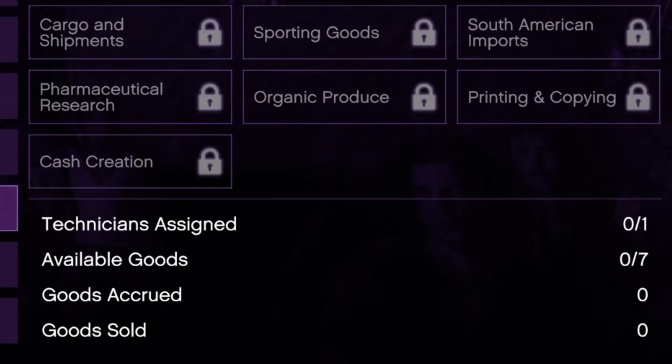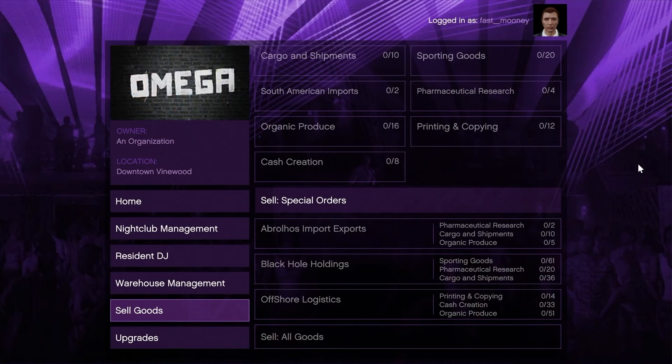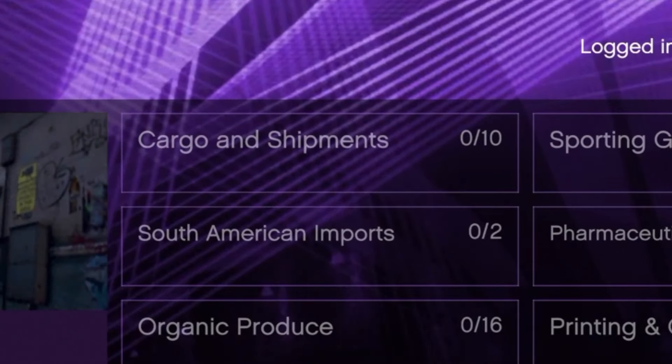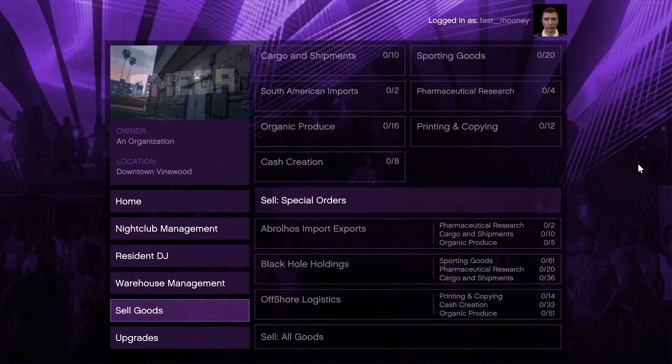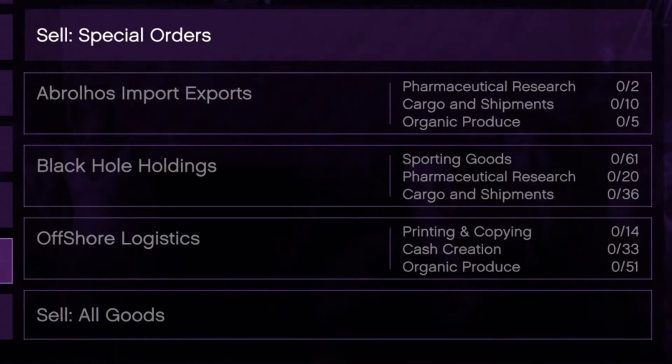Once you have enough stock, you can sell it for however much you have accumulated. Here is where you can sell your goods and also view your stock. You click on a category like cargo and shipments - if it's filled up you can click on it and sell it. For special sell missions they take a little bit longer and I don't really think they're worth it because it's just one little shipment. I would recommend clicking 'Sell All Goods' because you can make a little bit more money from that.